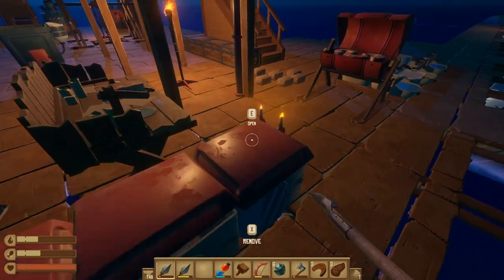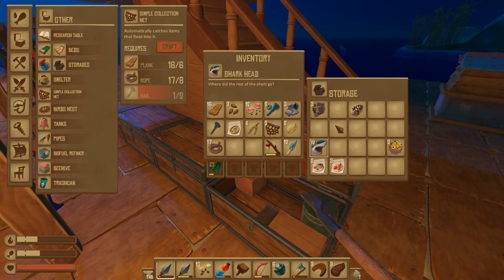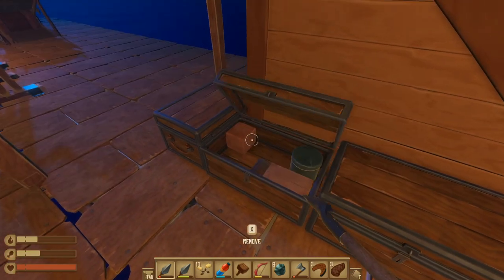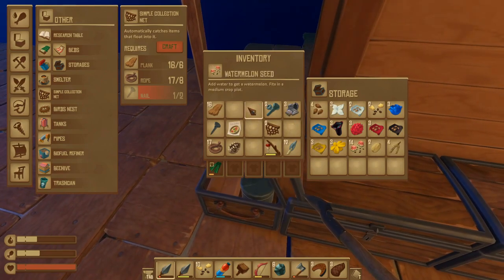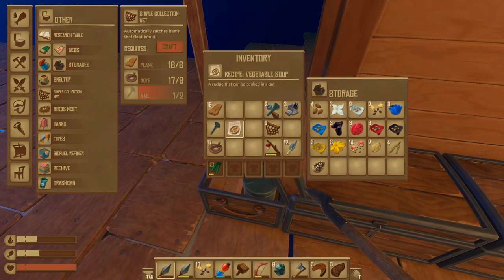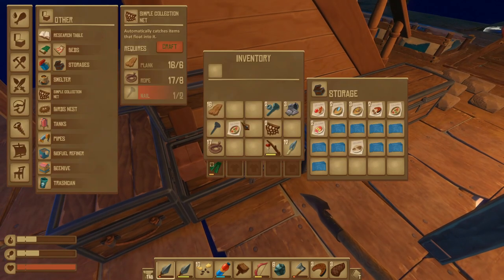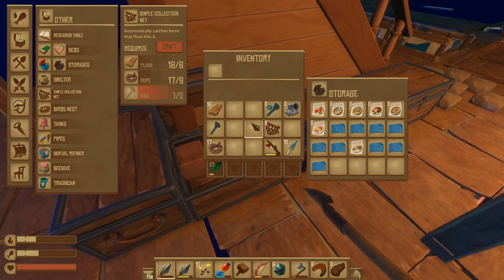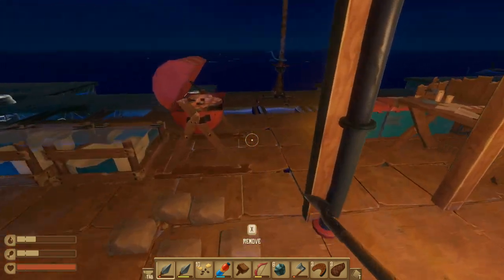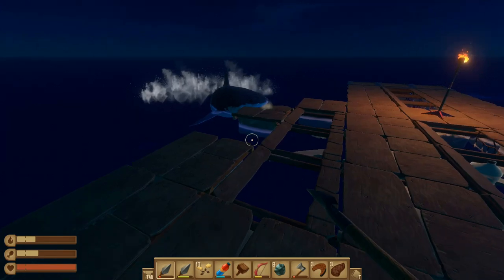Okay there's some fruits. Now we need to consolidate these seeds. I was putting them in here. And I think that's it. Then recipes here. Oh we also got a nail from that. Anyway we're just gonna keep going.